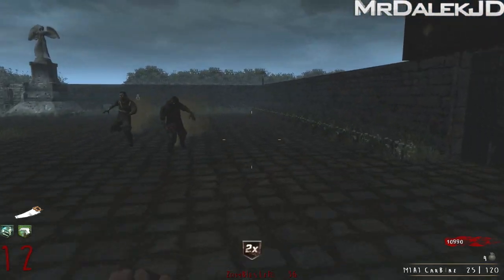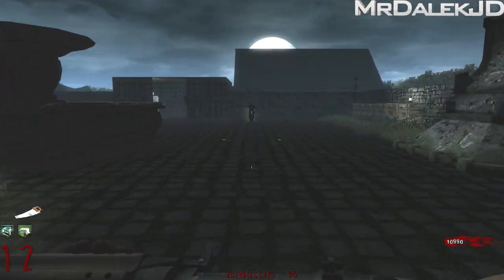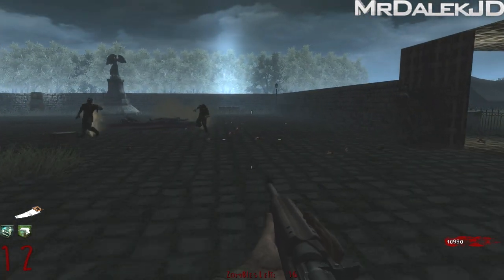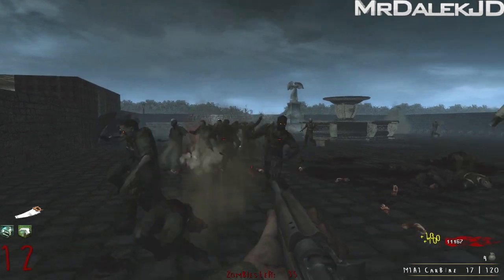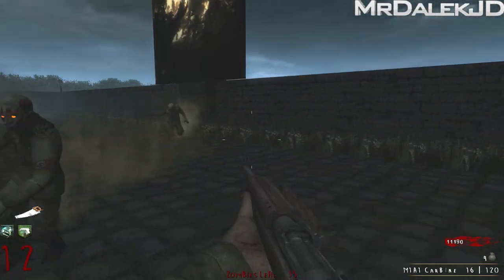Alright, round 12 — I'm just currently point building. Guess which perks I have right now? The one I actually bought and the one I got from a perk bottle — yeah, that's right, I've got Mule Kick, and I didn't ask for it. I've been getting some really crap weapons out of the box.